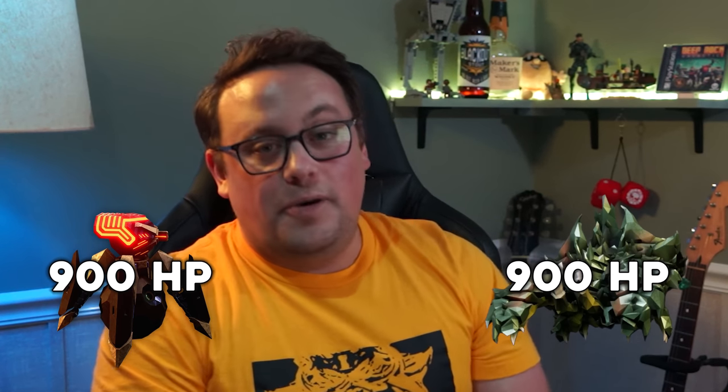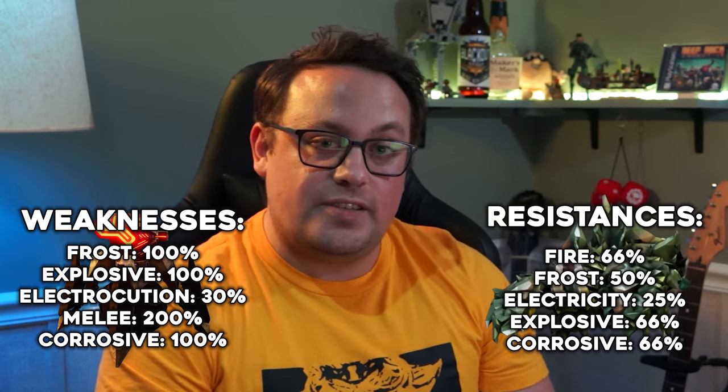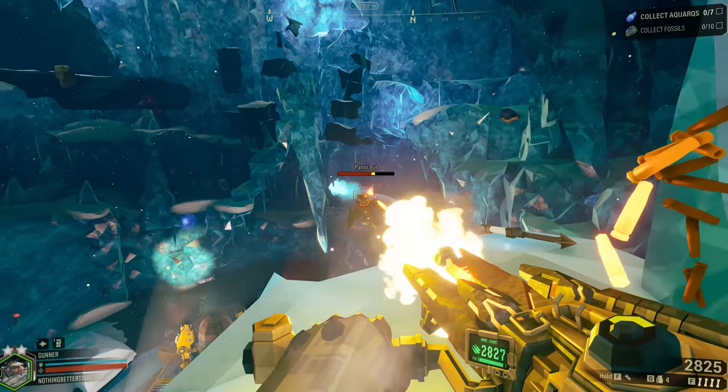An HP of 900 is pretty staggering because that's actually the same amount as an oppressor. Now to be fair, the patrol bot has significant elemental weaknesses while oppressors have significant elemental resistances, and the patrol bot's weak point is three times weaker. But their weak point is pretty small, and their movement is so erratic that unless you're using highly accurate weapons like the GK2 with AI stability engine or the minigun with improved platform stability, it's pretty difficult to consistently hit that weak point. Even if it's a bit apples-to-oranges, you have a big slow tanky enemy and a small fast flying enemy starting from the same spot in terms of HP, which feels a little off.